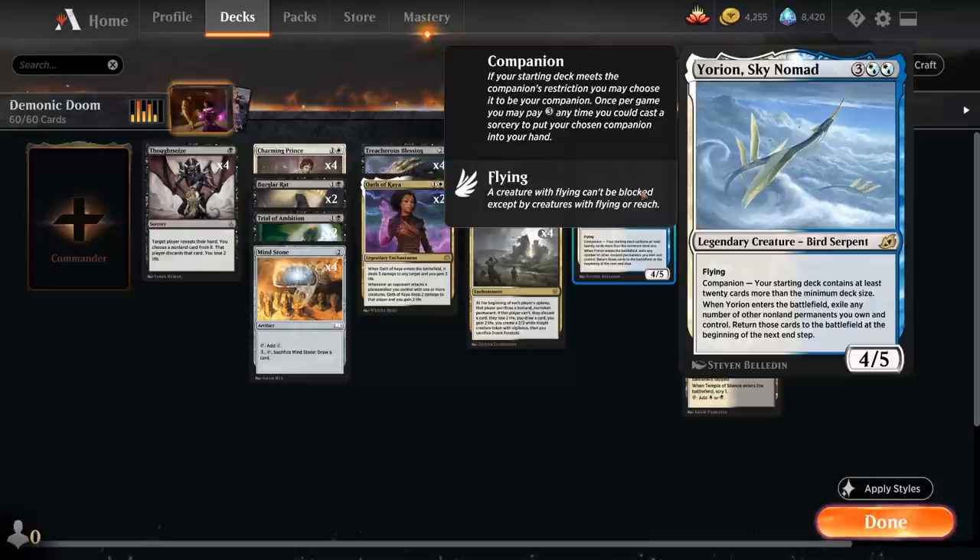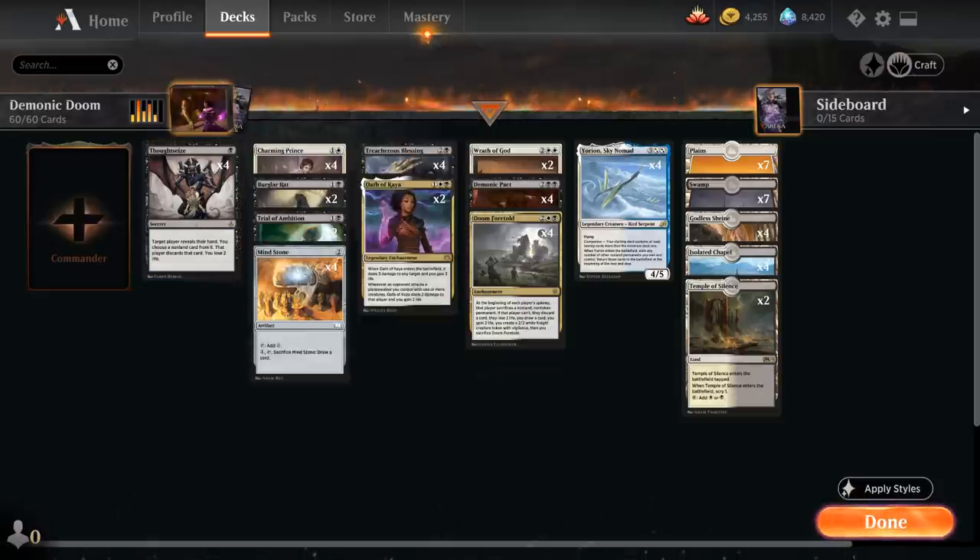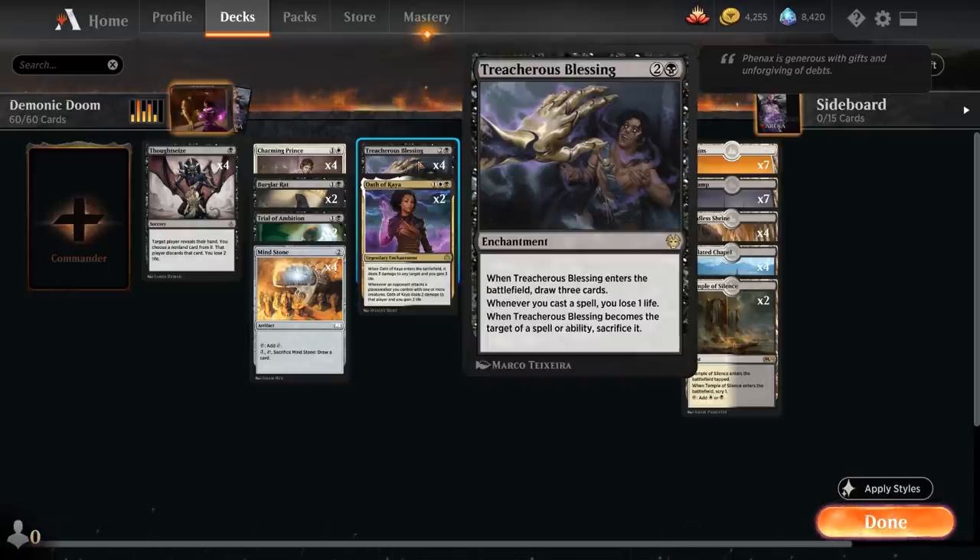We could also play Yorion as a companion and go up to 80 cards, but for today's deck we're playing a 60-card deck — though you could go to 80 as well. Another new card from Amonkhet Remastered is Thoughtseize, the one-mana discard spell that makes the opponent reveal their hand so we can choose a non-land card, and that player discards it while we lose two life. There's plenty of life gain in this deck to offset that loss, alongside Treacherous Blessing, which is another very important card.